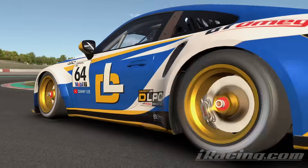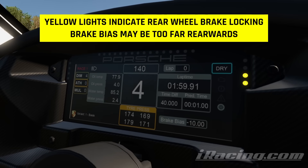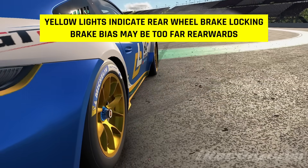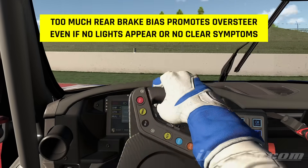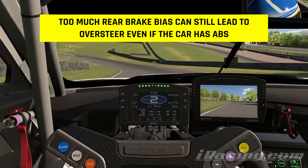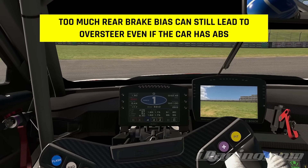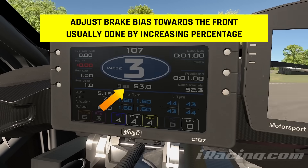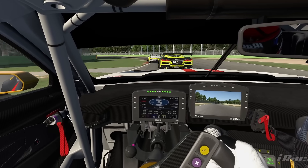Seeing yellow lights frequently under braking tends to indicate that your brake balance is set too far back — it's overly biased towards the rear. If this is also accompanied by a feeling that the car is too loose or nervous under braking, as in oversteering, then this may indeed be the problem. In cars like the Porsche Cup, this will make the rear want to step out under braking and turning, making the car feel looser on corner entry and harder to control. In GT3 cars like the Mustang with ABS, lockups won't occur but the car will still suffer instability on corner entry. Move the brake balance one percent towards the front and keep moving it in steps to see if it continues to help the car's balance.